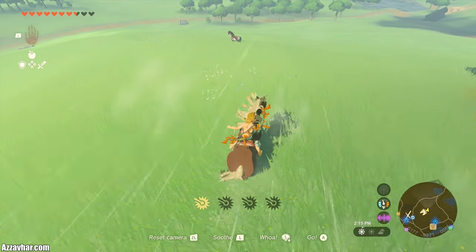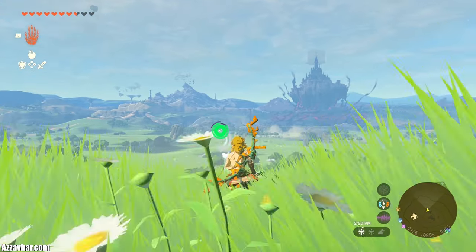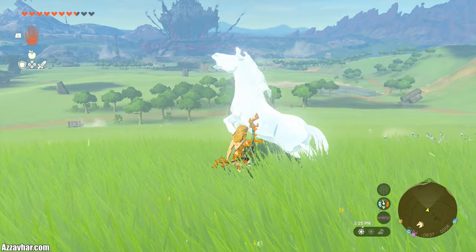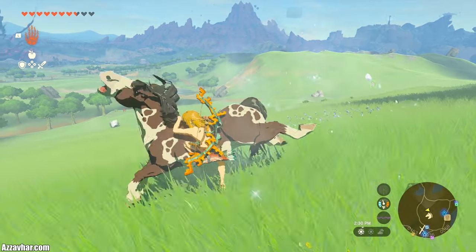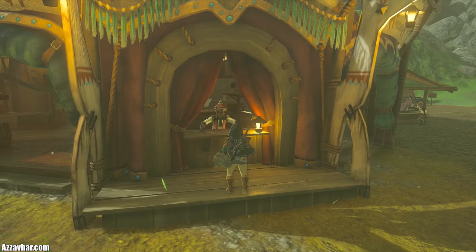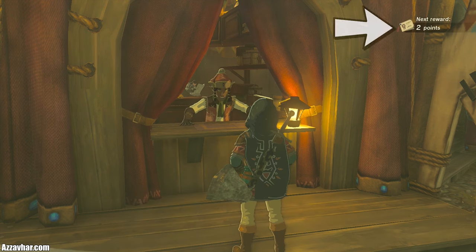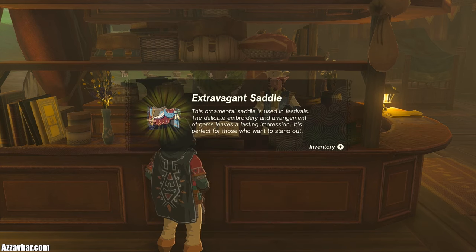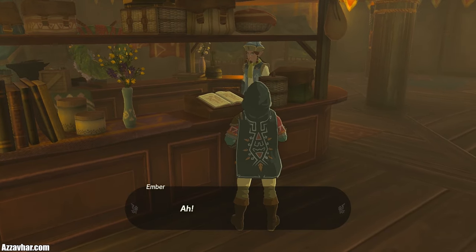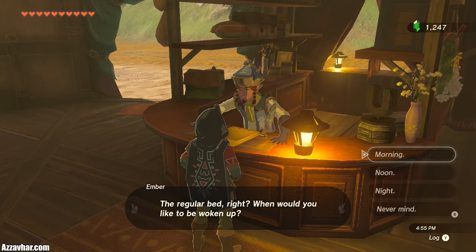Bonus tip: if you have a white Chuchu jelly or an ice fruit, attach them to an arrow and shoot it at the horse to freeze it in place, then run up, wait for it to unfreeze, and mount it. Make sure to speak to each and every stable master at least once — the first time you speak to one, you'll be given one pony point. Pony points are like the stable's reward card system, giving you cool upgrades for your horse. You also get a pony point each time you sleep at the stables.